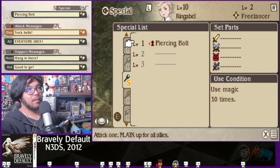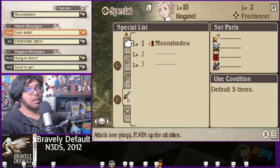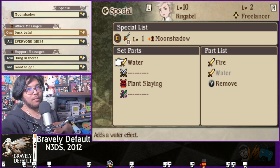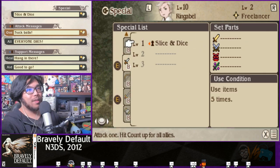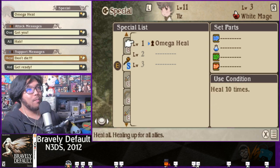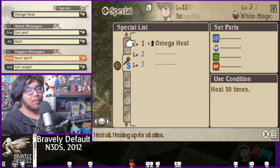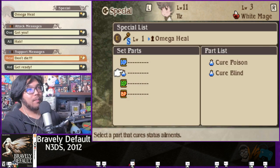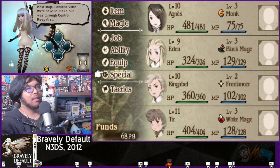Ringabel has two weapons equipped. He has Moonshell — he has to default five times to activate it — I'll add water and plant slaying. His second attack is Slice and Dice, triggered by using an item five times; I'll add water and beast slaying. Tiz's is Omega Heal — heals everyone after healing ten times — and I'll add poison as an added effect.